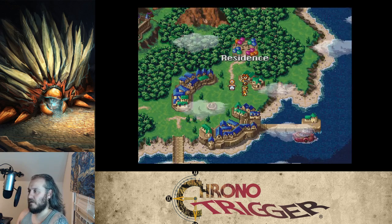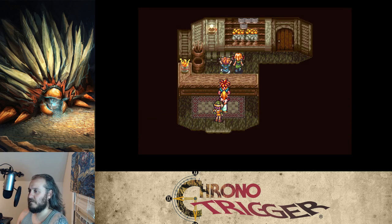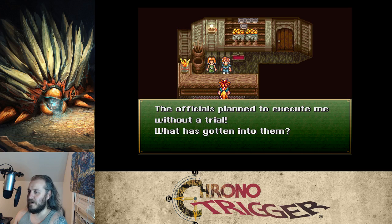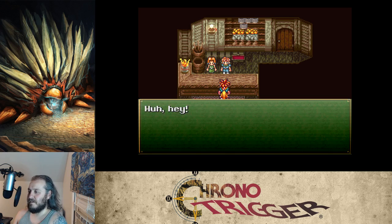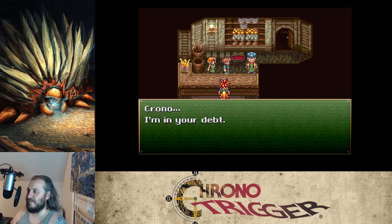Stopping in at the nearby house: 'Chrono, I owe you one — you saved my skin back there. I went off on a buying trip and ended up jailed with a bunch of thieves. The officials planned to execute me without a trial. We're forever in your debt.' The reward is ten mid-ethers. His dad is also there working hard.